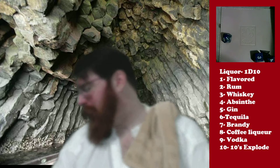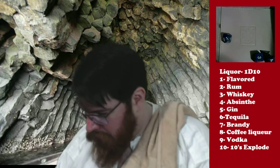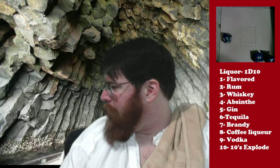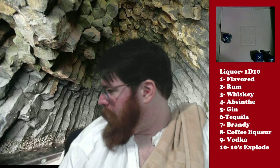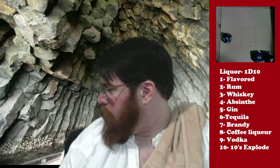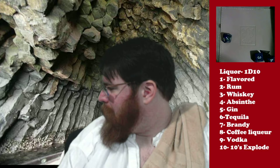We've got a d10 here. I rolled a one, so it's going to be flavored. What flavored booze do I have? I have Earl Grey gin, I have apple whiskey, and I have peanut butter whiskey. And then I also have coconut rum. The vermouth that we already have in there makes me think that Earl Grey gin is the way to go. So we're going to do Earl Grey gin for today's cocktail.